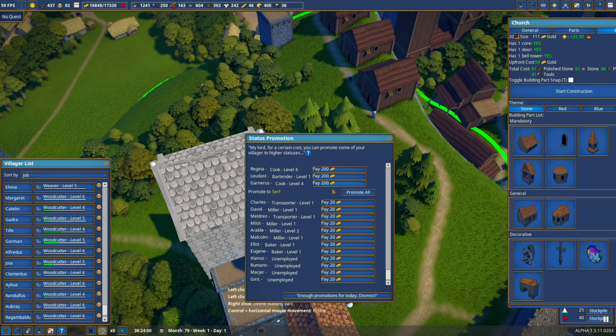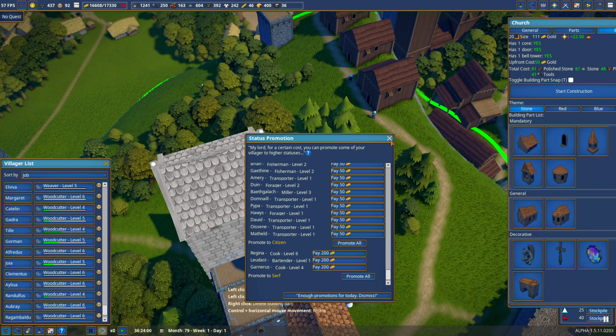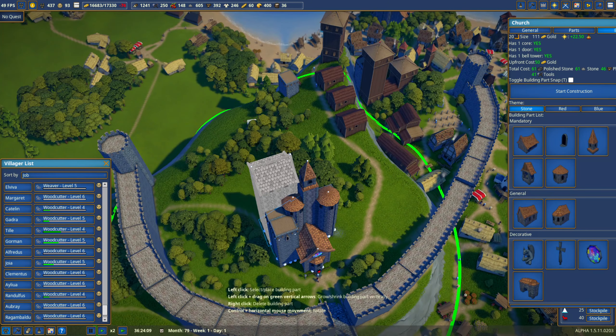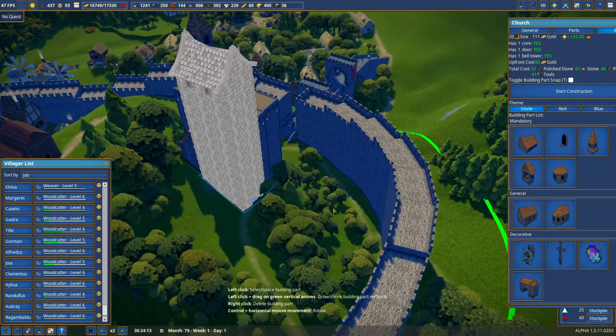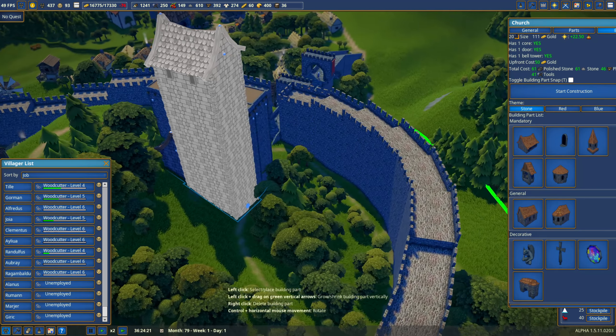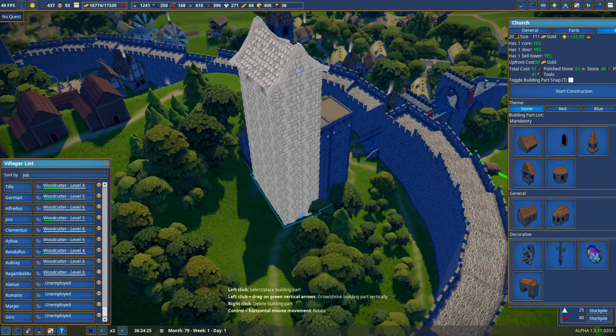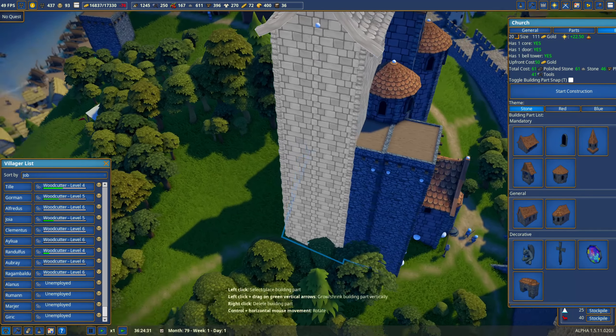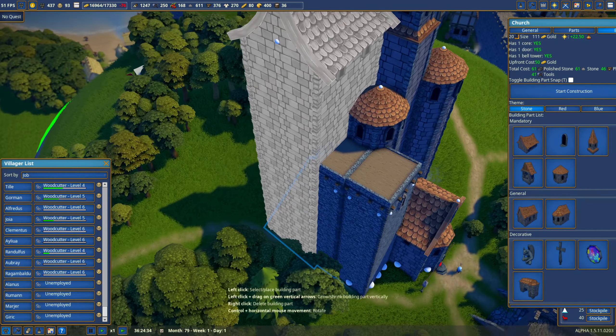Promote all these newcomers to serf please — but they're going to be eating all the food I don't have. 92 of 25 villagers are lacking something to eat. I don't want to stop immigration, I've got four more people. I'll slow the game down rather than stop it while I'm doing this.